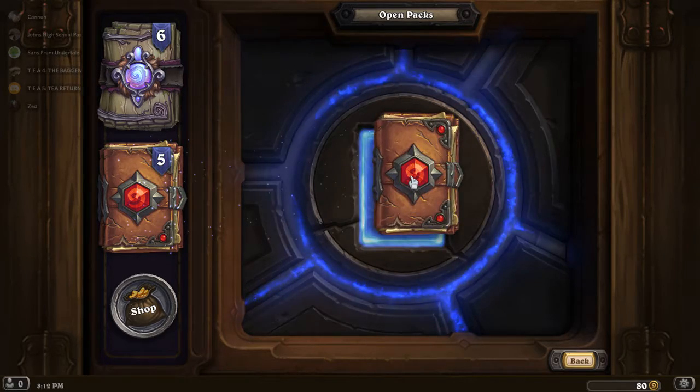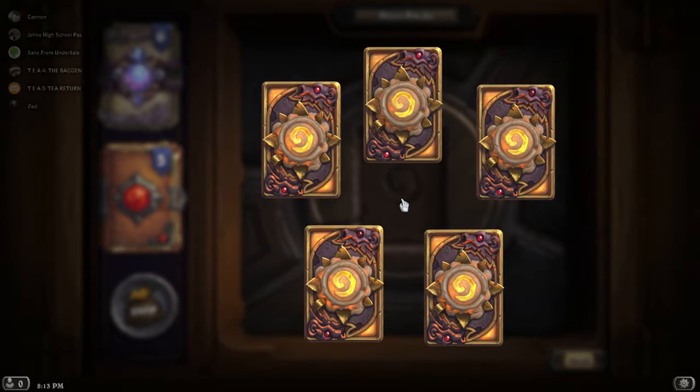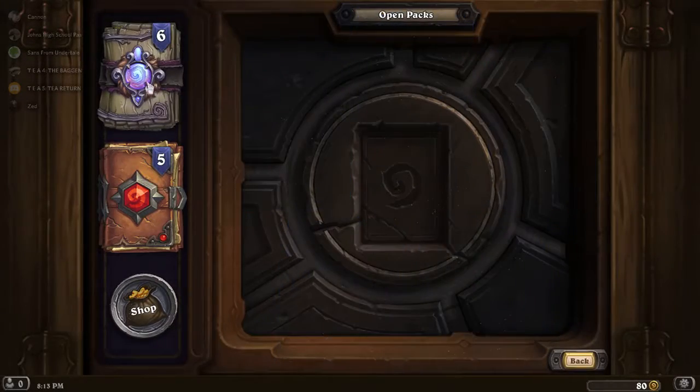Kobolds was the most fruitful set for me when I opened packs — I got like seven Legendaries from about 50 Kobolds packs, which was pretty crazy. Un'Goro, however, was not very lucky — I got like two Legendaries. Hopefully this will continue to be fruitful and go better than last time.